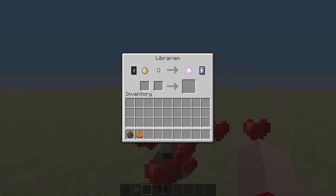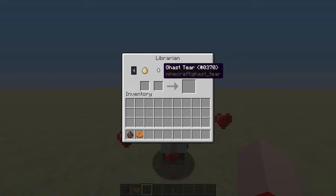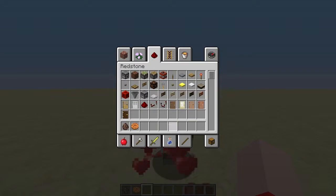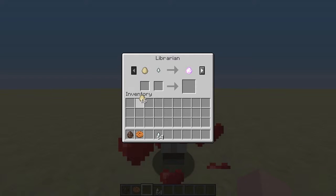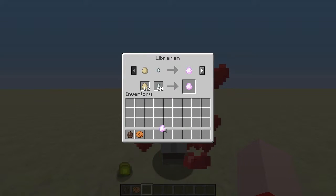You'll notice that he has a bunch of trades. Give him an egg and one ghast tear and he'll give you a powerless magical egg. So that's basically the base of what you need. I'm going to grab a bunch of eggs and a bunch of ghast tears and give him these. I think there are four different eggs, so we'll just make four of these.